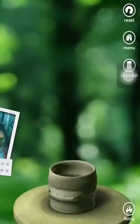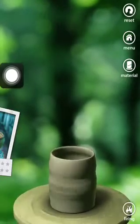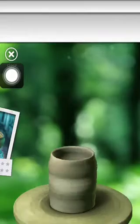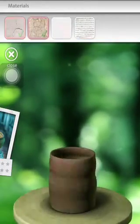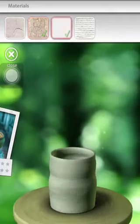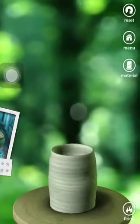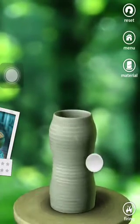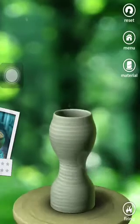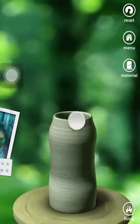If you don't want to make it bigger, just drag up. You can use different materials, and materials are bought in the store. Then you drag up to make it taller, drag in to make it smaller, drag out to make it bigger, and drag down to make it shorter.